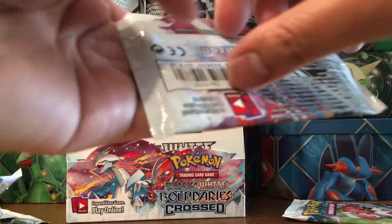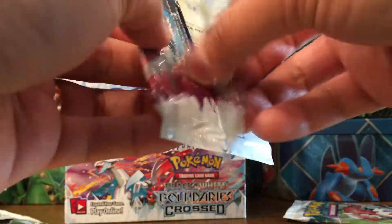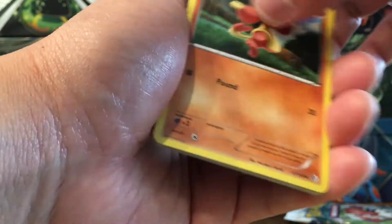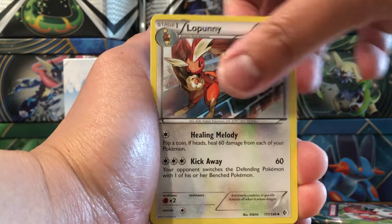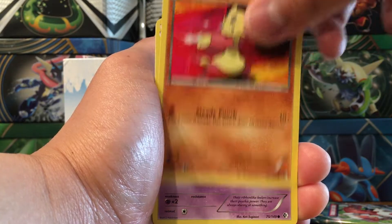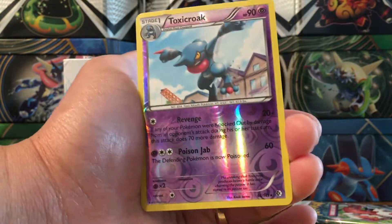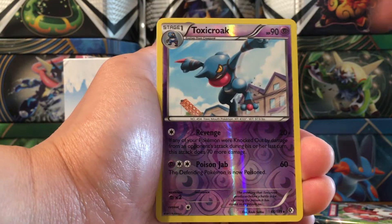Oh no, I hope I didn't damage any cards. Weavile - I haven't gone to a buffet in a while - Minccino, Gloom, Snubull, Switch, Tepig, Lillipup, Ducklett, reverse Dwebble, and a Krookodile non-holo rare. It seems like the last run of packs has been a bit dry.